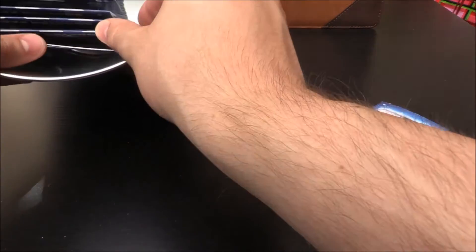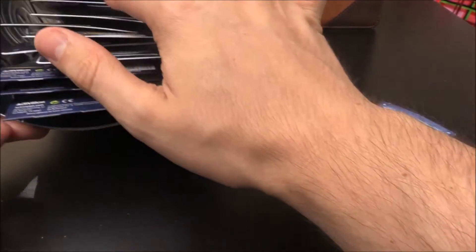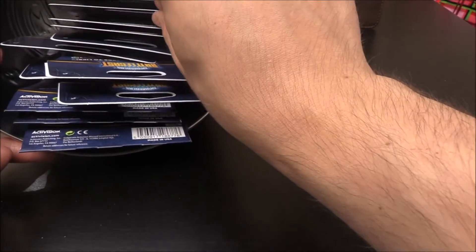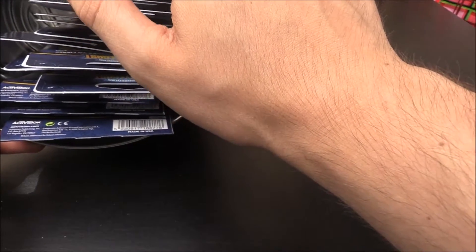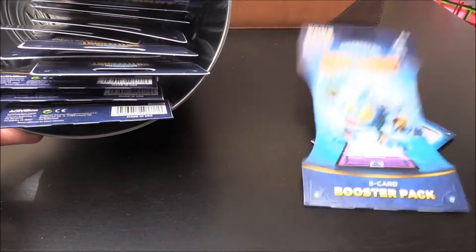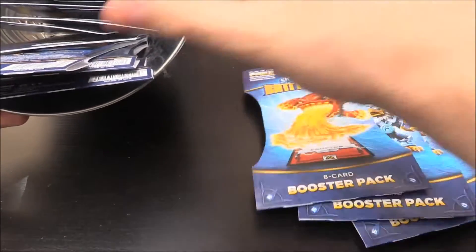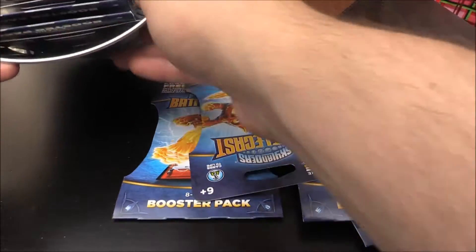So what we're going to do, we're going to work our way from the back. Just sort of pull them out slightly — 2, 3, 4, 5, 6, 7, 8, 9, 10, 11, 12, 13, 14, 15, 16, 17, 18. So that one there — 18, 12, 7, 5, and 2. There we go.